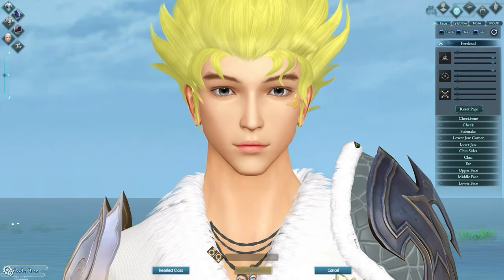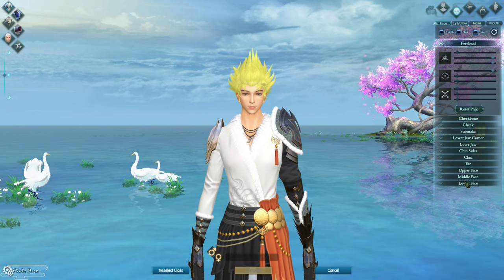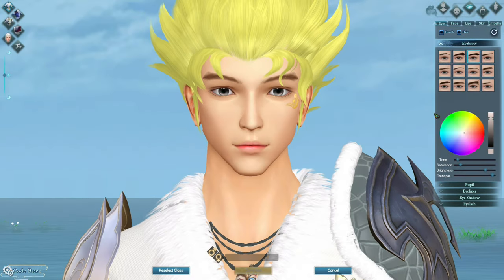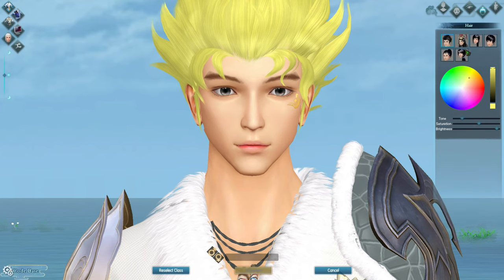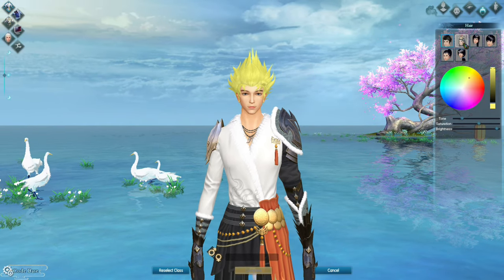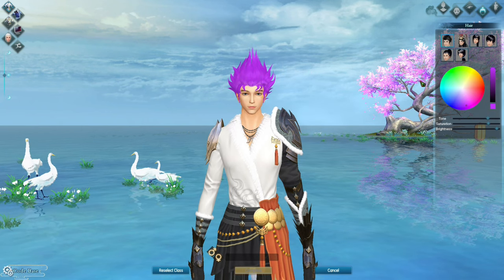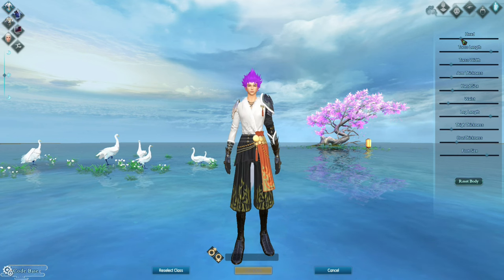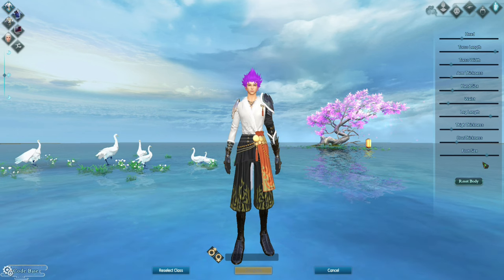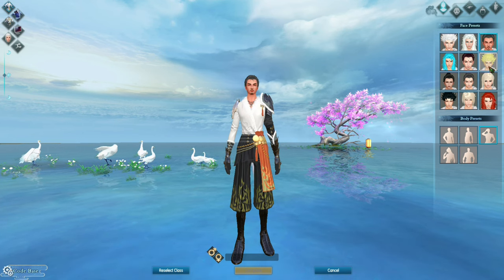If you want a more customized character, you can do it here. You can change the forehead, cheekbone, cheek, lower jaw, and all that. There's a lot in here — eyebrows, nose, mouth, and the eyes. You can also change the hair. Only six hairstyles, very limited, but you can change the color. You can have a purple Super Saiyan look. You can also adjust the head size, torso length, waist, hand size, leg length, thickness, and foot size. Let's go back to the preset and use the Super Saiyan preset.